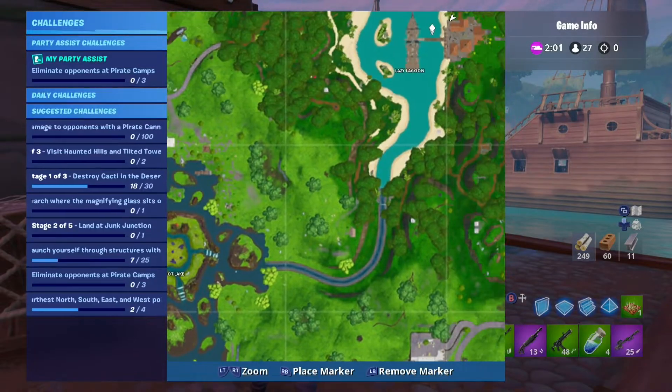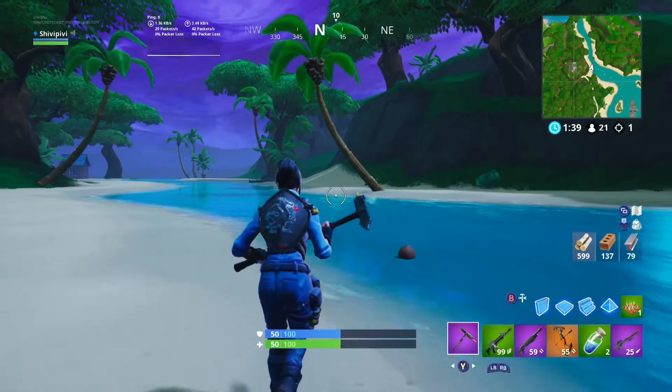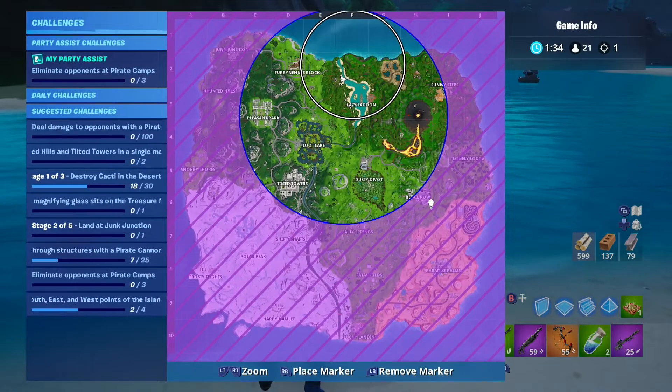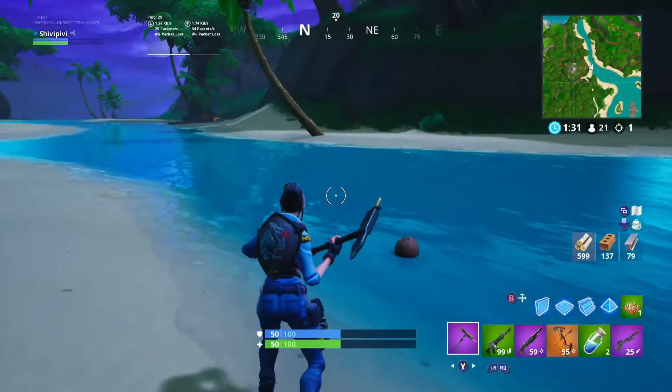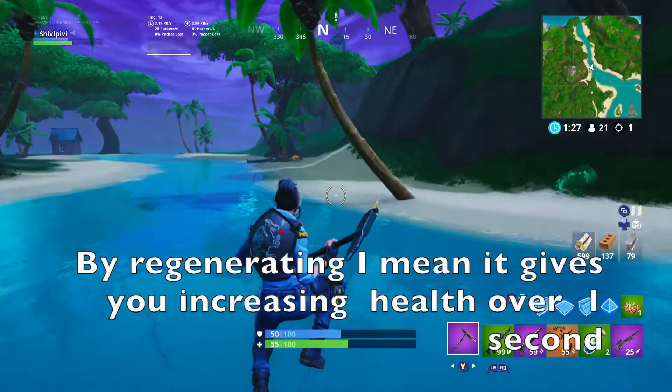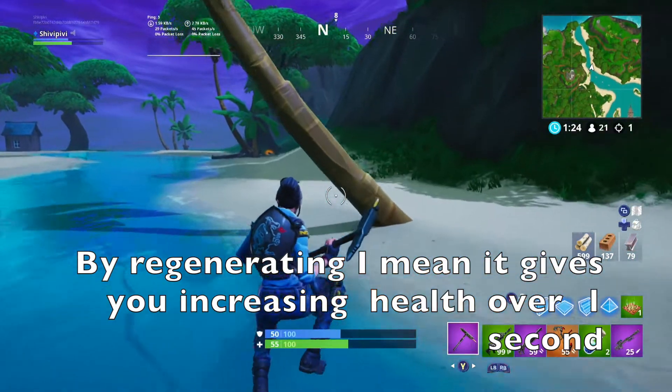You can get the coconuts in both Lazy Lagoon and Paradise Palms by knocking them off a palm tree. And they give you 5 health, but this time it regenerates.